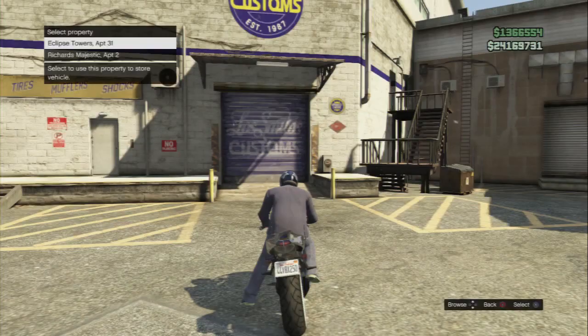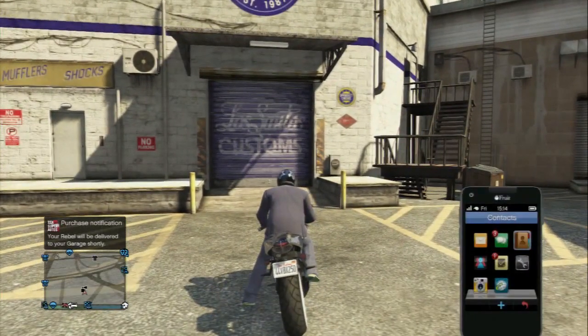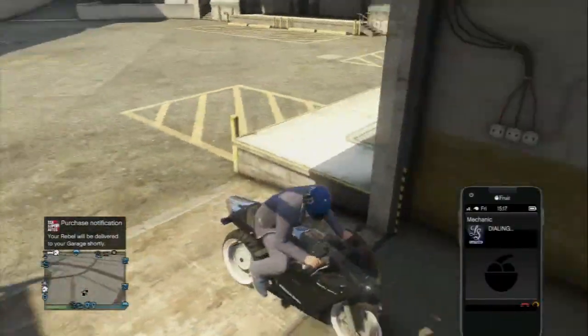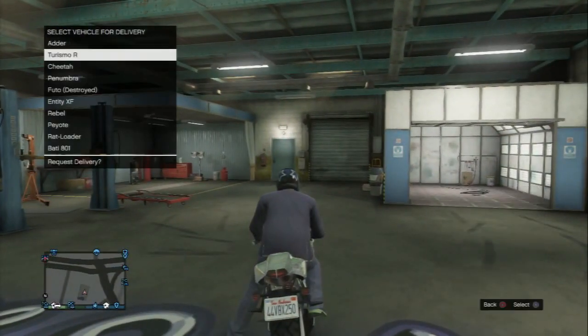Once you've ordered it, you then want to choose your apartment and hit up your mechanic on the mobile phone. Once you've got your mechanic up, pull your bike halfway between this line as you can see, then just drive straight in to around the Los Santos graffiti on the floor.